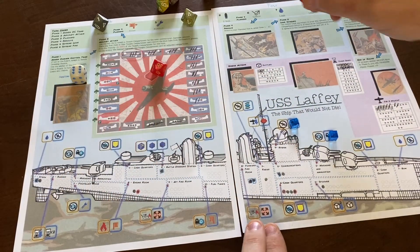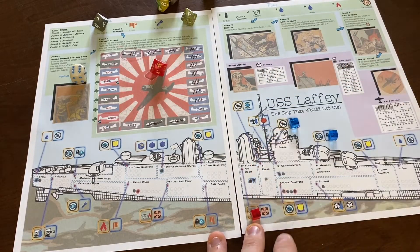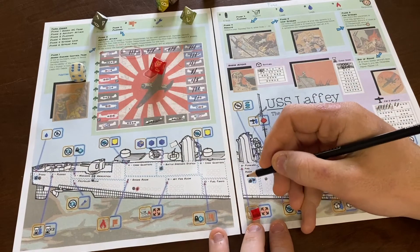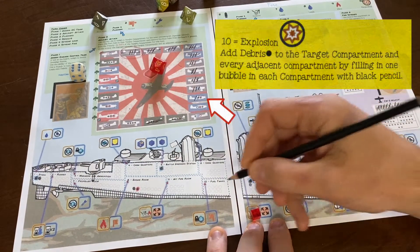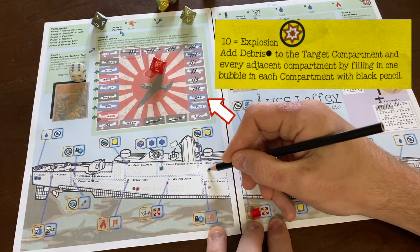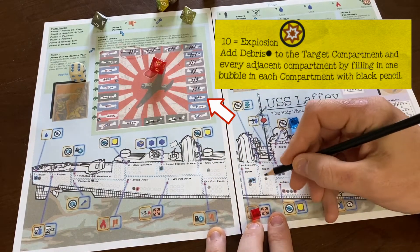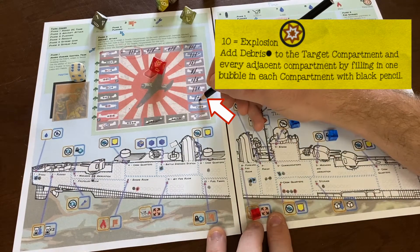But even still, exploitative strategies or not, the game is tense, immersive, and throws enough wrenches in the cogs of reliability that you'll have to think on your feet and make the best use of your resources to survive. Combined with options for scaling difficulty and cooperative play, Laffey is a worthy entry for historical gamers and fans of the roll-and-write genre alike.